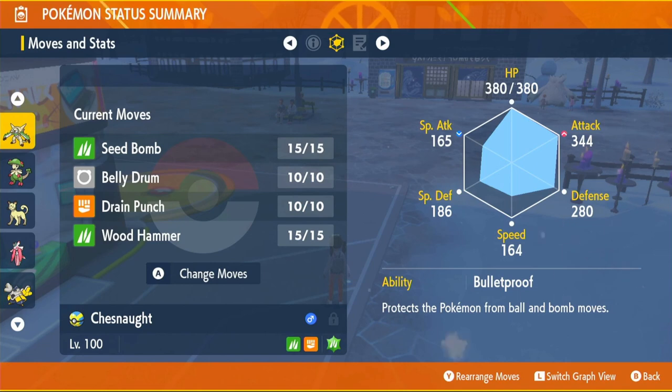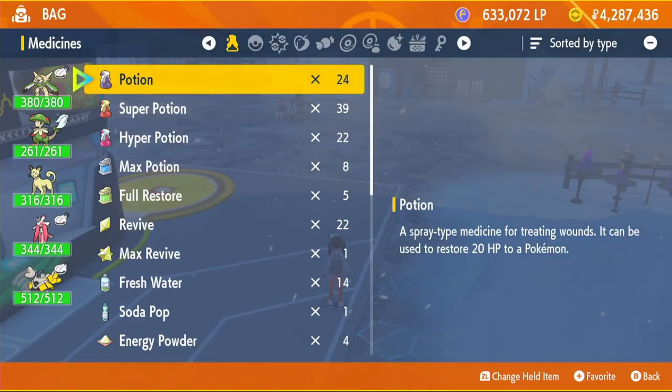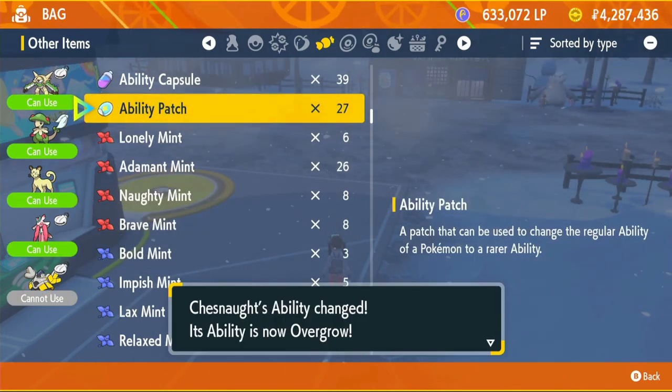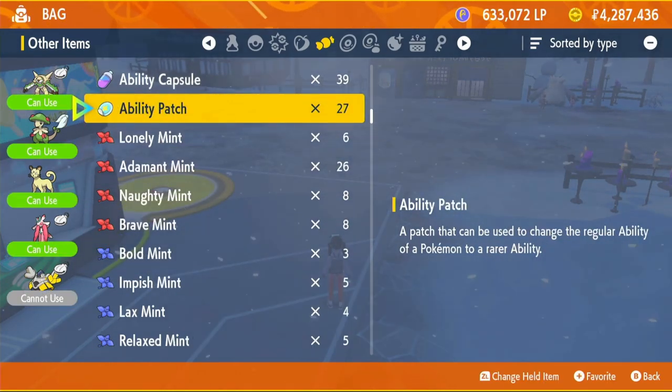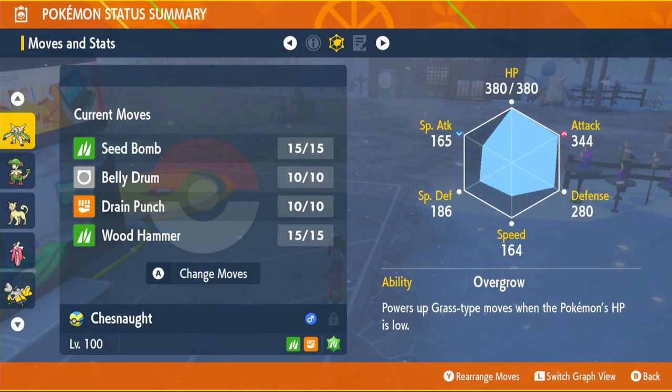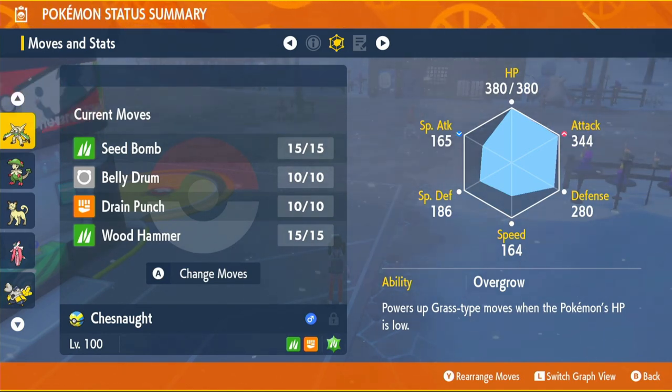If you caught this Pokémon in the raid, you'll actually get an Ability Patch in that raid and will have the ability Bulletproof. If you choose to go with a Fighting-type Tera, keep Bulletproof. If you're setting up any Tera type other than Grass, you probably want to keep Bulletproof. But if you're going Grass-type Tera, use an Ability Patch on your Pokémon and it will change back to its original ability, Overgrow. Every time we're at a third of our health or lower, our Grass-type moves will be 50% more powerful and we'll do a ton of damage.